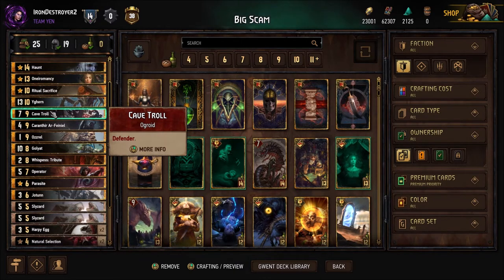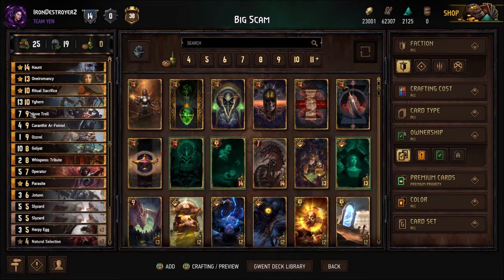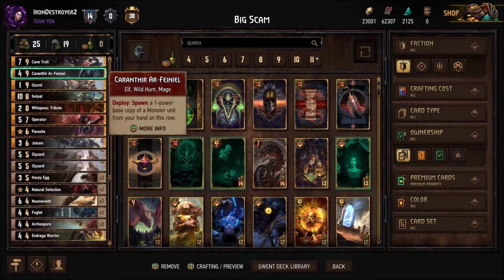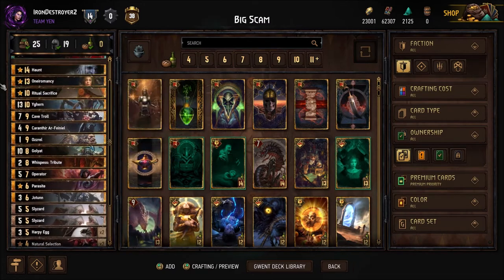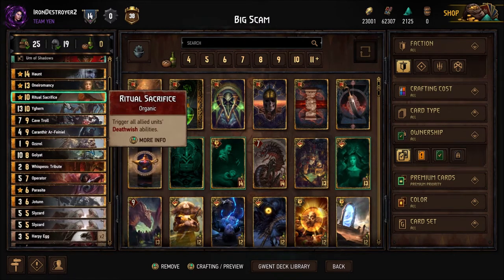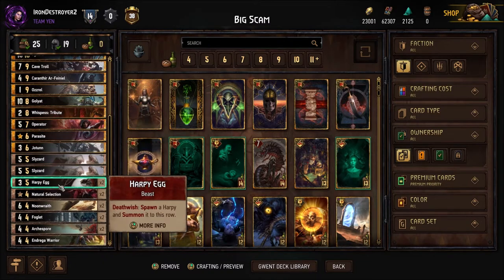I'm going to try out Cave Troll first, see how it was, and think about Dusty Work. We have Caranthir here — I was finding I didn't have enough Noon Wraiths sometimes when making prototype versions of this deck. There were too many Nilfgaard players when I was testing; I'm not sure why everyone was playing soldier Nilfgaard, but there was a lot of it, getting all my Noon Wraiths locked. So I put in Caranthir and it ended up being enough.